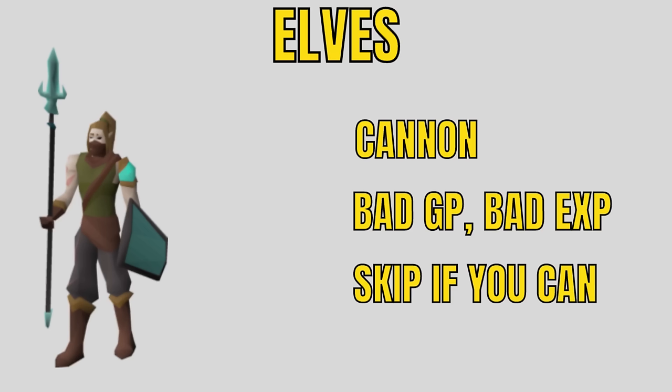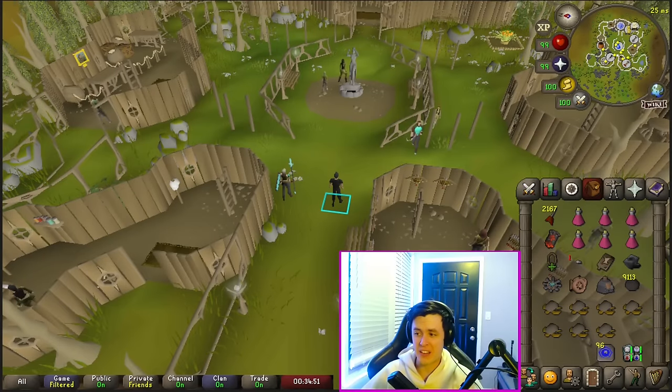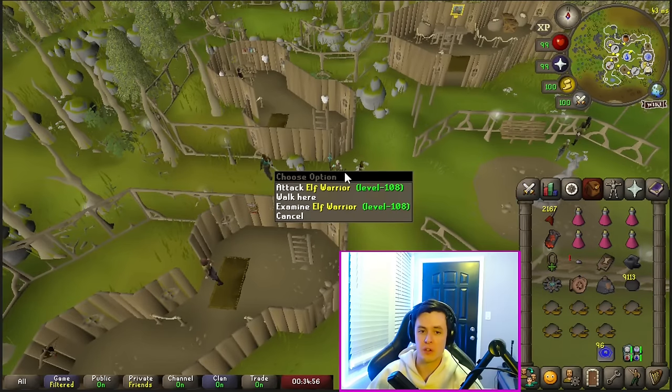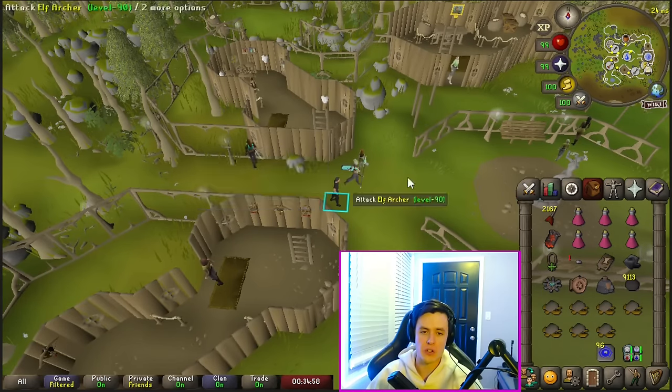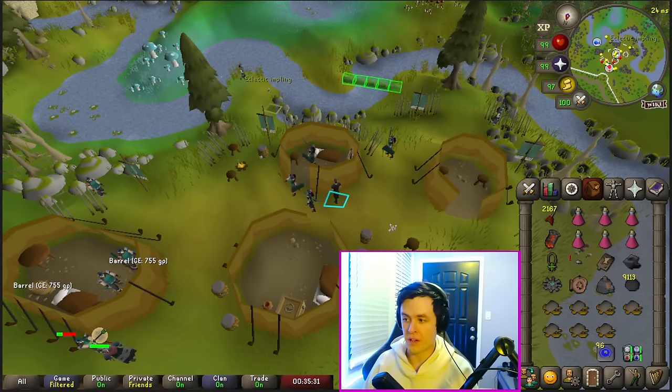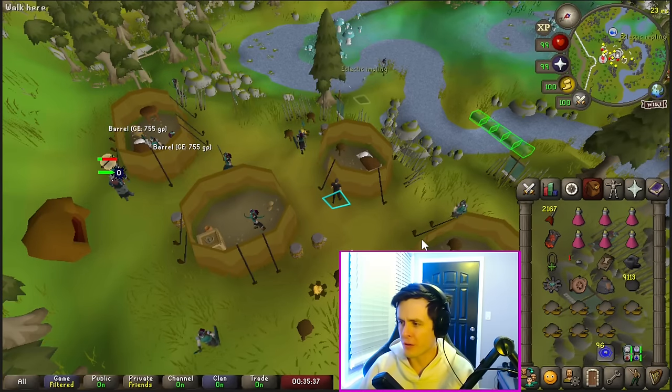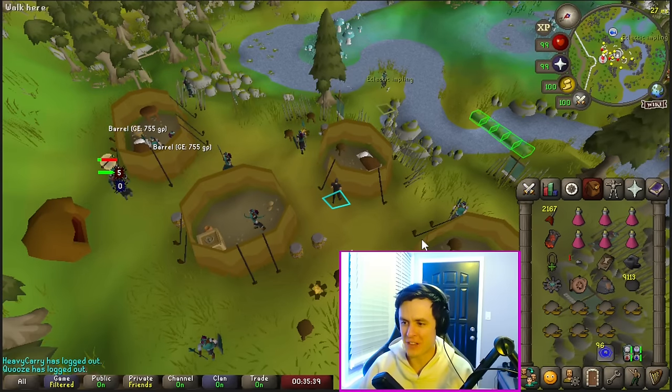Elves — I'm starting to realize I don't like a lot of these tasks. You can cannon them, they're bad GP, bad experience — skip these if you can. Lletya is a good place to kill them; you can use your cannon there and kill the elf warriors or elf archers. The other place is the Elf Camp. You can cannon there too, but the buildings will block a bit. Overall, not the best task in the world.